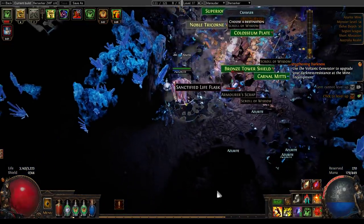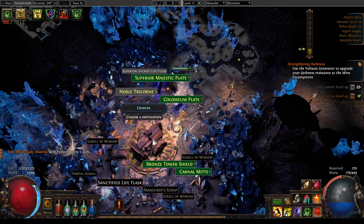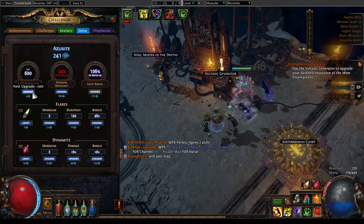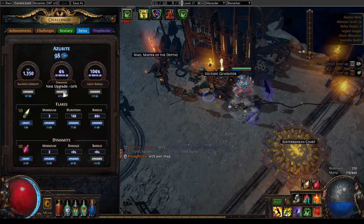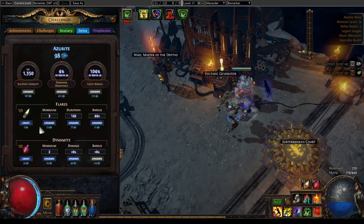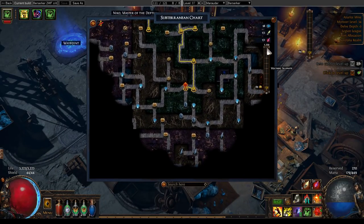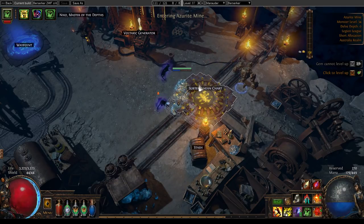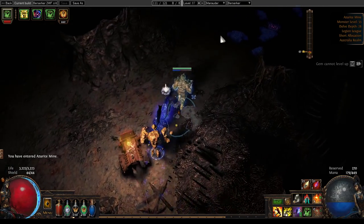I'm using a Stone Golem — not an unusual choice, just because while leveling, the Stone Golem really does help you stay alive. I'm not intending to stick with it at endgame. Jumping to the upgrades here, it only costs 4 Azurite and rockets up our sulfite capacity by 300, so we're definitely doing that. I could also take it to 1350, but I'm not going to because of the opportunity cost — I'd rather spend it on other things like Azurite upgrades. My Niko Daily is on Barrows map, and I don't actually think I own one at the moment, so I'll have to run maps and hope it drops.